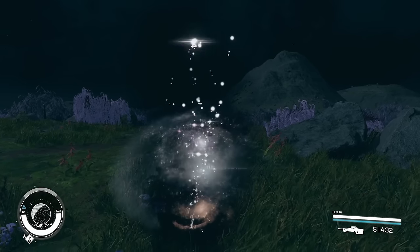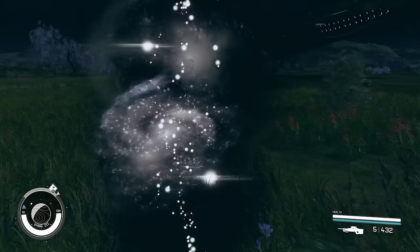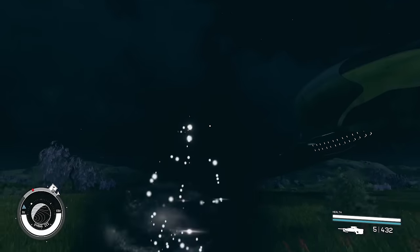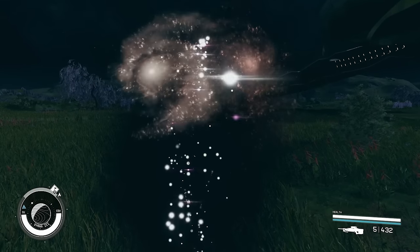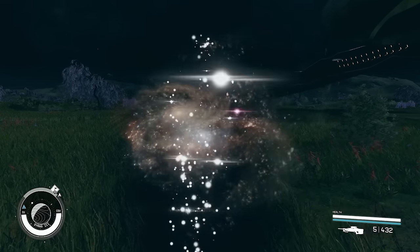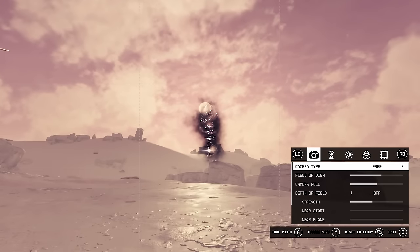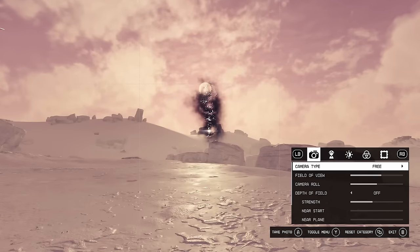But what could work is if this was a starting point. So Bethesda puts it in front of one or two people, then releases it to a few more, and this subspace tear — this anomaly type thing — is something that loads of players start discovering until every player who plays Starfield is seeing these and wondering what the hell is going on.